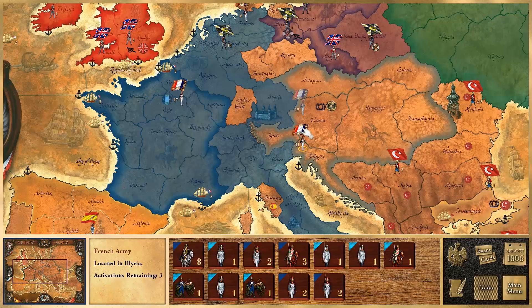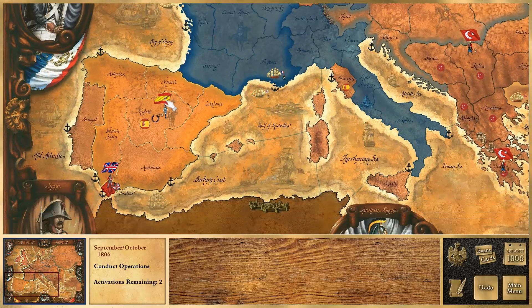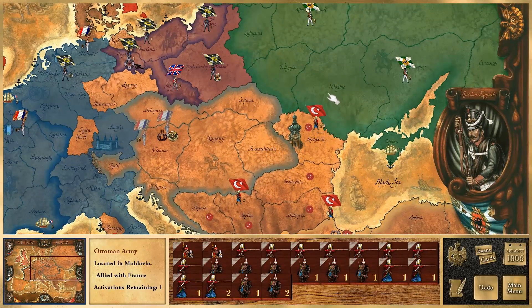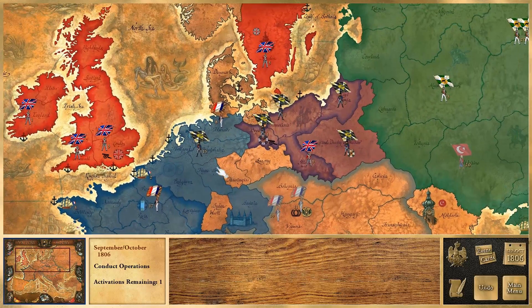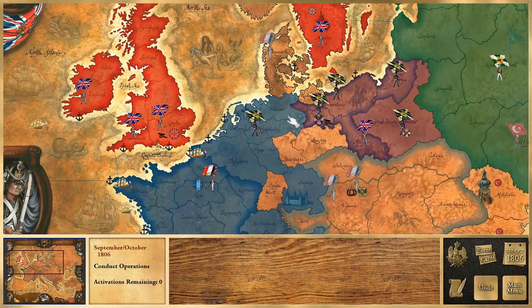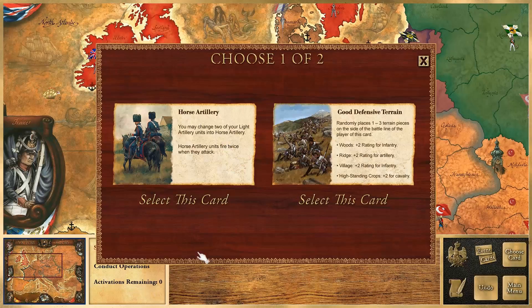We're going to take our French army of 11 and move them into Vienna. Armies can move one territory at a time. When you have allies join the wars, you can also take command of their army — for example, I have command of the Ottomans, so we're going to move them into Ukraine. That big nice 20-strong army is going to steamroll right through Russia. Our enemy armies are all pretty small aside from the Prussians, because I have done work. You only get a certain amount of activations per turn — you can't move all your units, only a couple of them.